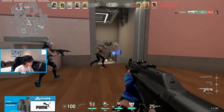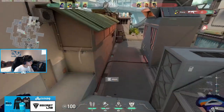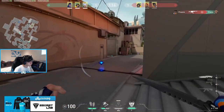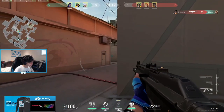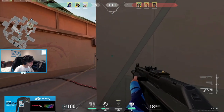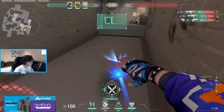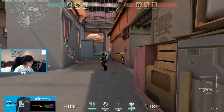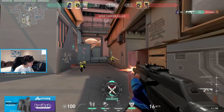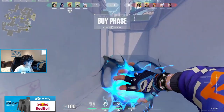In this first example, Tenz is defending B-Site from a Garage push. Hearing the attackers pushing onto the site, he sends out a Gatecrash to the far side of the door. He then falls back towards the main pillar and peeks the incoming Brimstone. With the Brimstone having confirmed Tenz's location behind the pillar, Tenz falls back into cover and out of sight, then teleports to his anchor directly behind the utterly clueless attackers. A couple of one-taps and a sick highlight.